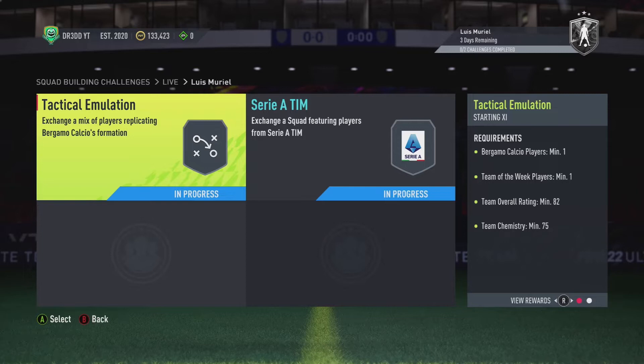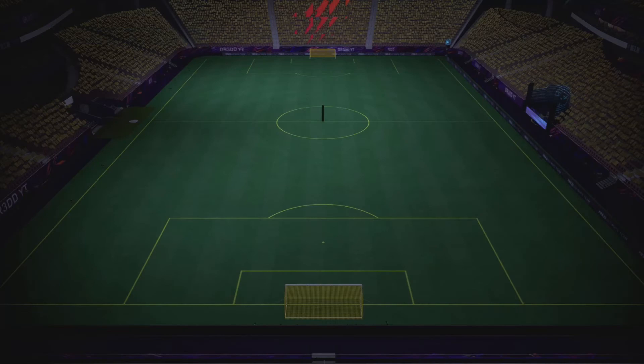Then this one — which I'm going to butcher — is Tactical Emulation: an Atalanta Bergamo Calcio player, minimum one Team of the Week, overall rating 82, with 75K. And it gets you a small prime players pack, coming in at around 50 to 60K.